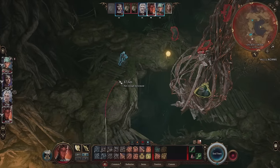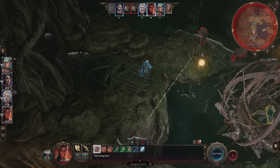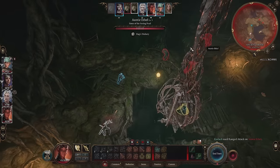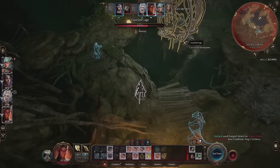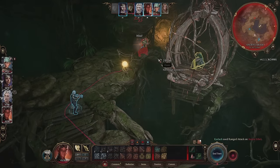Third, focus your fire on a single enemy. Having three enemies at half health means you still have three attacks coming at you, but having only two enemies means only two attacks. Might sound obvious, but I'm saying it anyway.